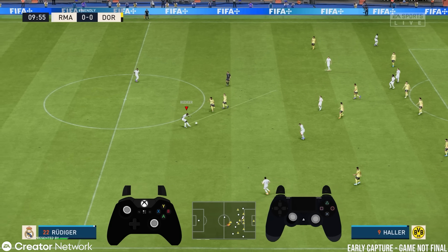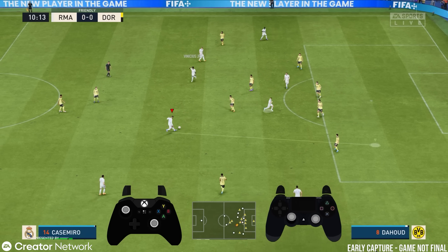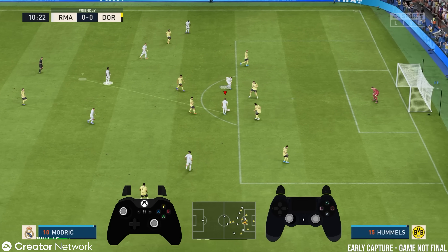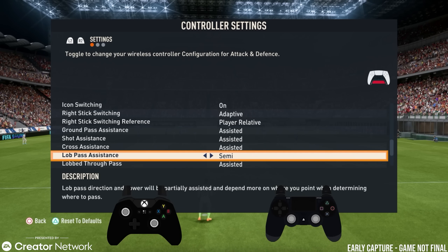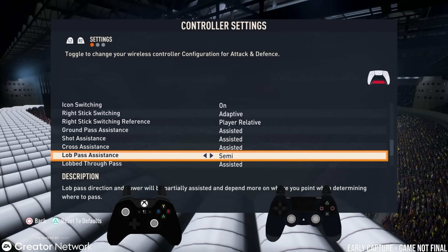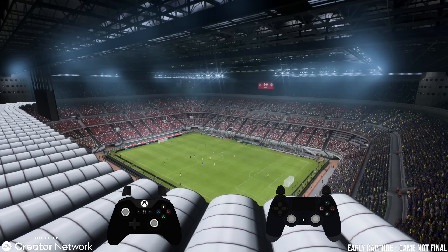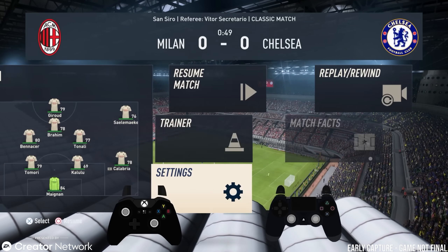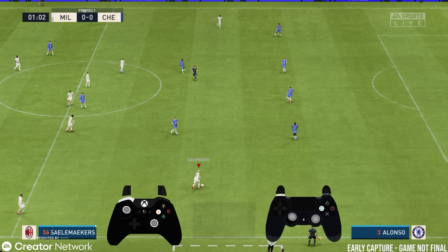I would say try the power up setting if you find passing to be an issue or you don't know which player to switch in advance — it can definitely help. There's also a new setting in FIFA 23 called semi-assisted lobs. This is a new setting that takes into account more of the player's aim with the left analog stick than a traditional assisted lob setting, so you can get those beautiful pings exactly where you want to aim the ball.